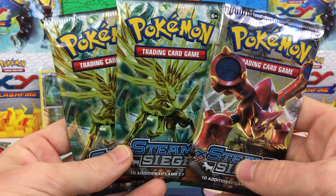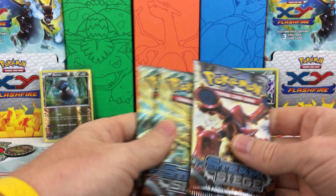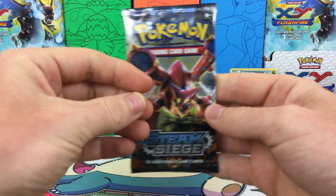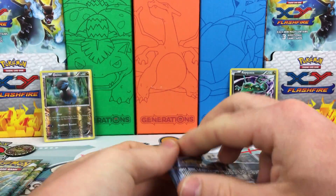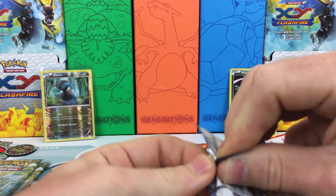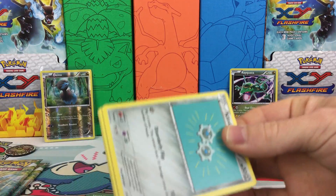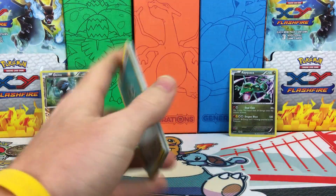And then our booster packs — we have two Xerneas and a Volcanion. So let's go ahead and get into these. Hopefully we can get some awesome pulls and come out with a win. It was nice having a week off, get myself refreshed, and then come into this week and hopefully just blow it out of the water.